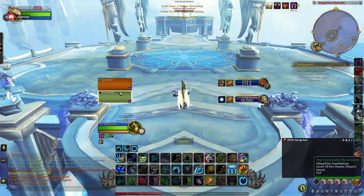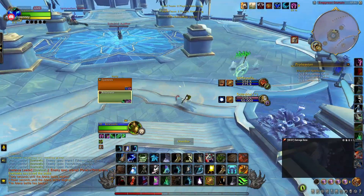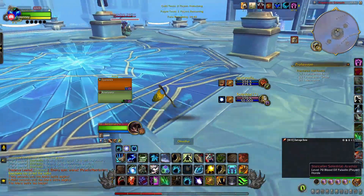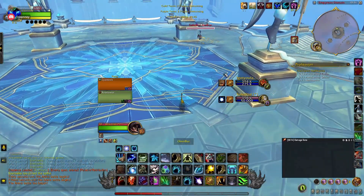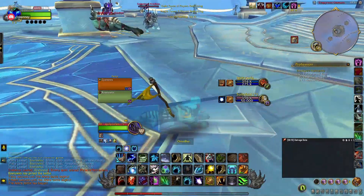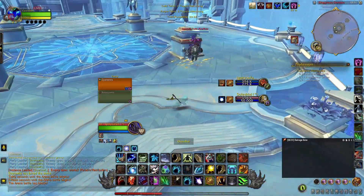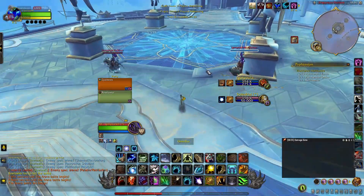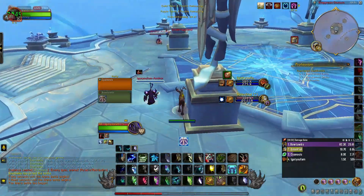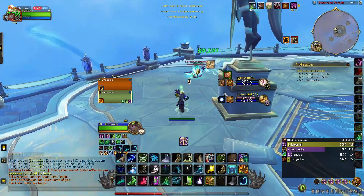Here's another really popular comp — again Ret Pally, this time with Resto Shaman. This was a very gifted team; I'm pretty sure they were coordinated together because they cross-CC'd pretty well. Resto Shamans are pretty strong, but my biggest issue with them is Windshear is so easy for them to cast on such a short cooldown. I know right there that I need to back up so he doesn't hit me with his Thunderstorm when he stuns, so I can follow up.